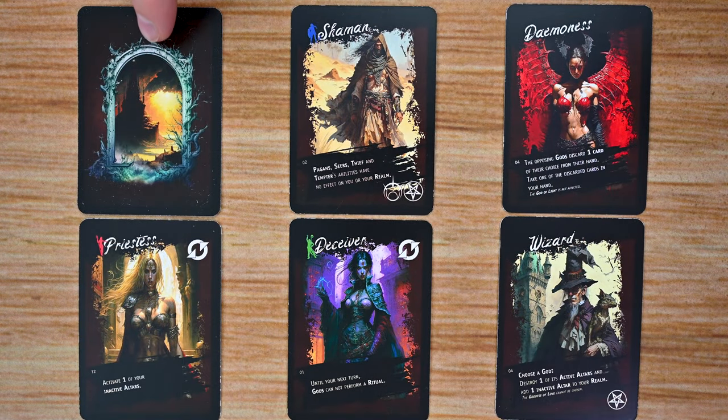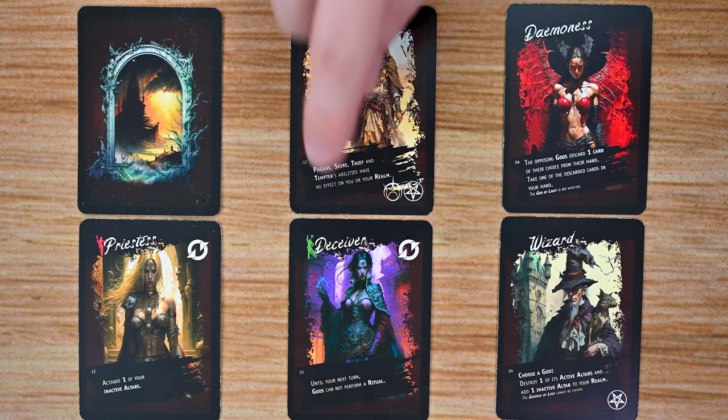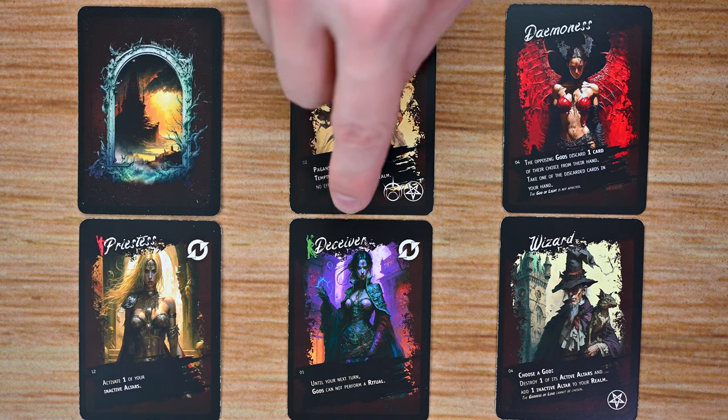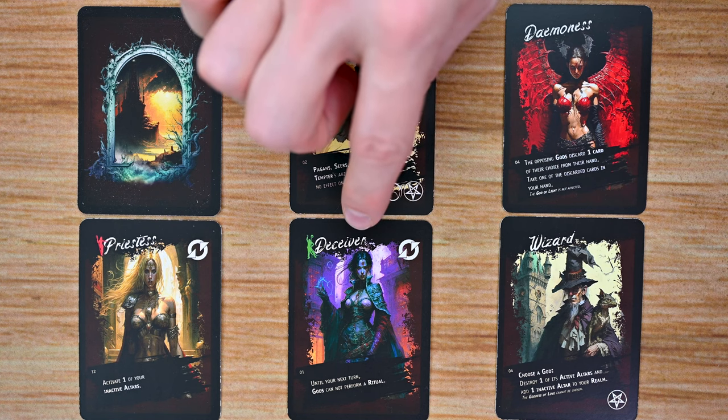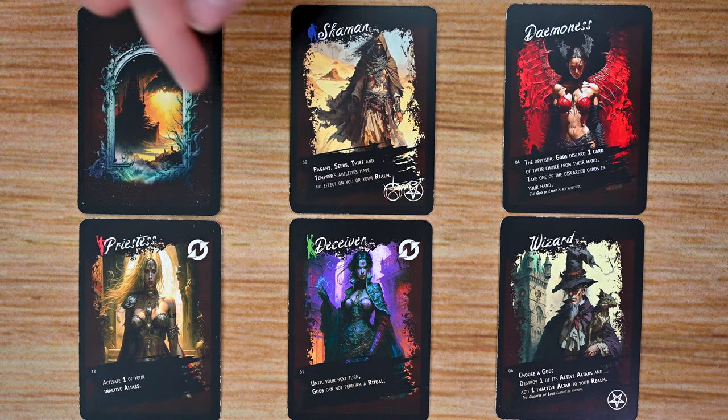Throughout the game, players are also going to gain follower cards from the follower deck. This deck is going to be comprised of all different types of followers. Each one of these cards is going to show the name of the follower at the top. Along with some of the cards, there will be icons that signify what type of follower that is. You'll have three different icons. First, you're going to have the blue protection icon, and these are going to provide you with protection for your god, helping you defend against certain other types of cards. You'll also have some cards with the green influence symbol, and these cards will affect all gods except for yours for an entire round. It will also allow you to shuffle up the follower deck with the follower cards that are face up to reveal new cards.